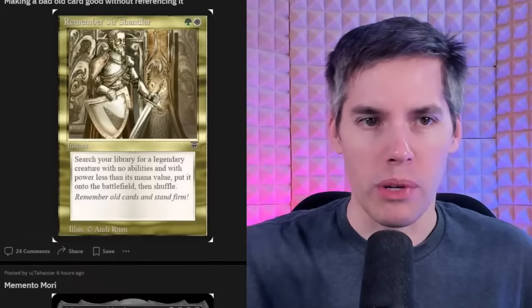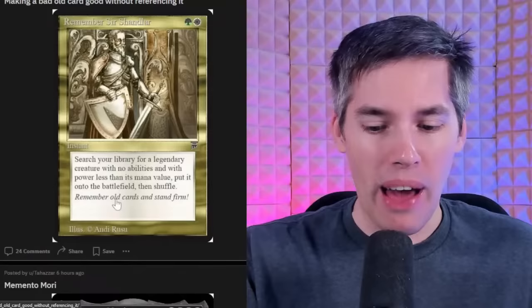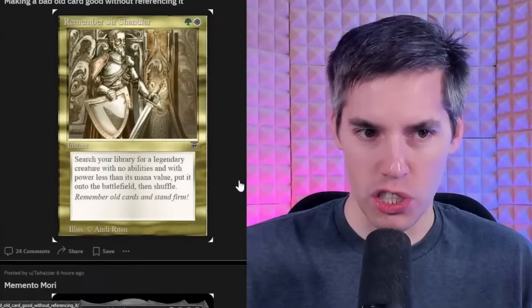Next up we got Remember Sir Chandler. Remember him, people. It's going to be remembered as a white-green instant. Search your library for a legendary creature with no abilities and with power less than its mana cost — put it onto the battlefield? That is broken. This is like the missing Legends card of the set.